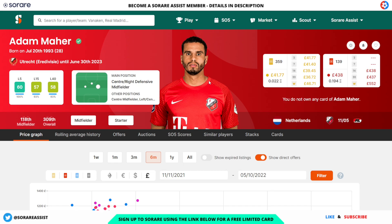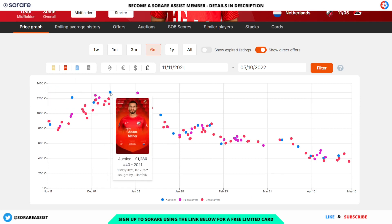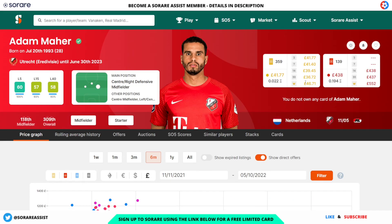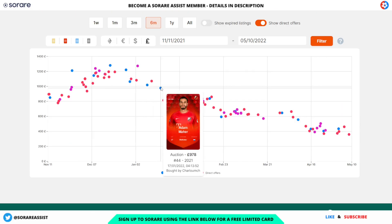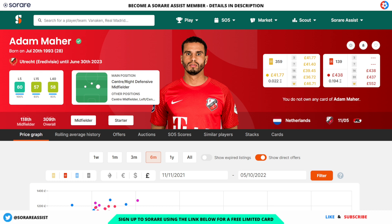Another quality player is Adam Meyer of Utrecht, age 28. His limited is going for £41 and his rare for around £438. He's got an L15 of 57, an L40 of 58, and an L5 of 60. Back in December he was going for around £1,280, in January for £978, and more recently someone snapped him up on auction for £435 on the 2nd of May — a huge saving. He's looking like a good player for next season at a very good price.